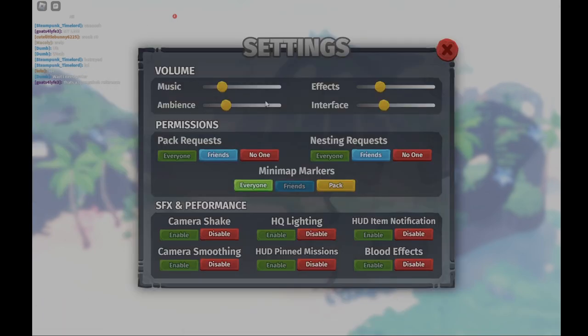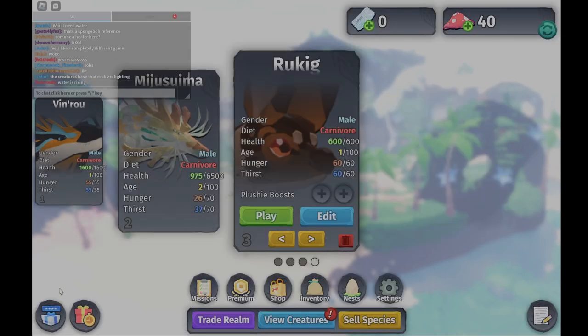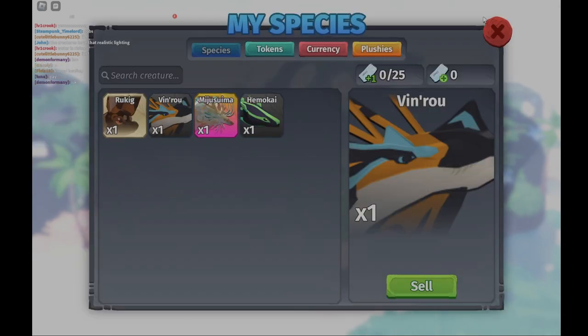We also got new settings where we can change a lot of things — camera shake, HQ lighting, blood effects, missions, camera smoothing, and item notifications. We got the log and rewards here, and we also got cell species.